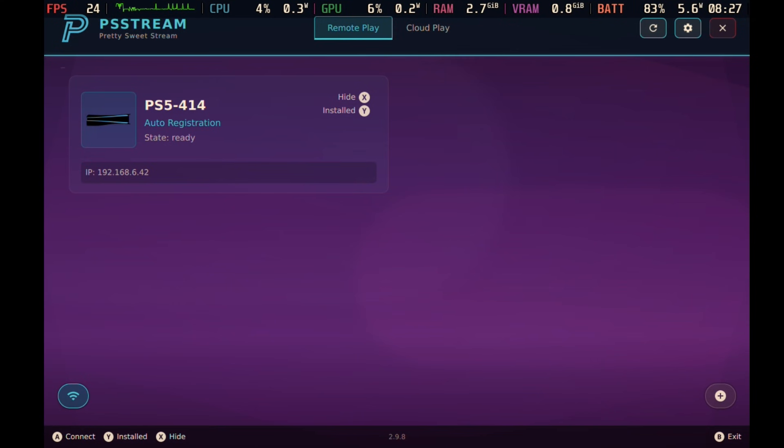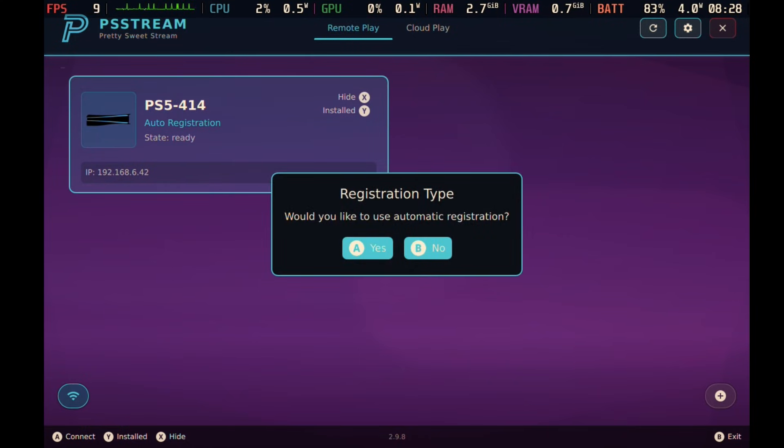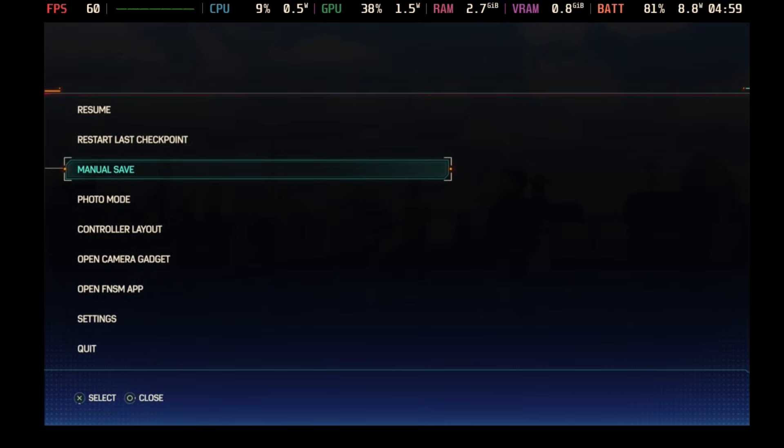The other thing this app offers is something called remote play. If you have a PlayStation 5, you can connect it to this app and actually stream games directly from your PS5 onto the Steam Deck — and that's how you see Spider-Man playing in this video right now.